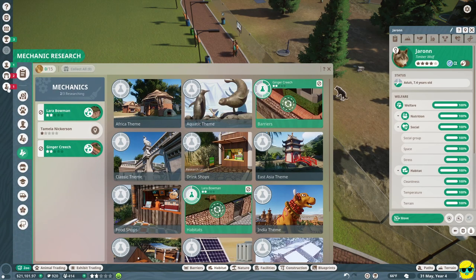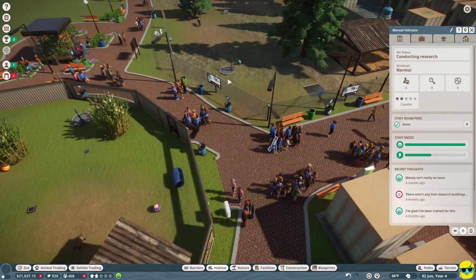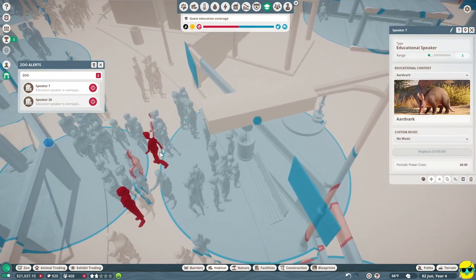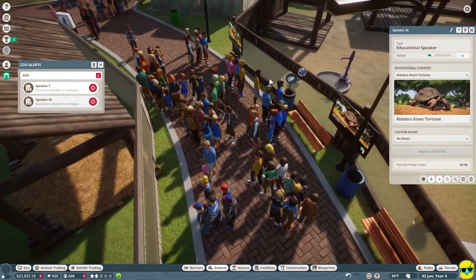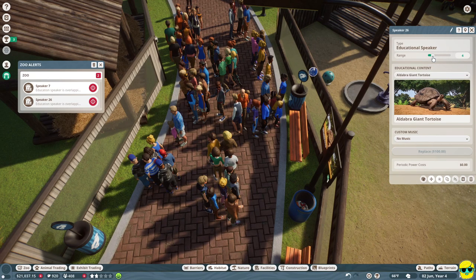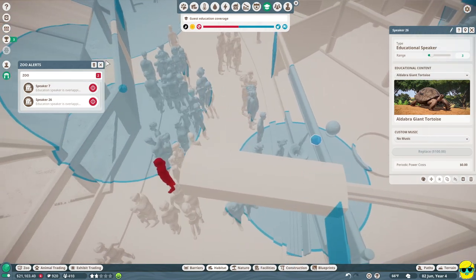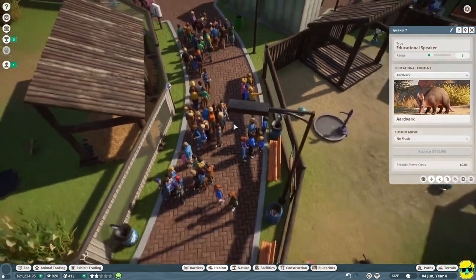We've got even more research. There's an overlap issue I was worried about — people crossing over here looking at the aardvarks while hearing wolf information will get confused. Sometimes it's really hard to get education speakers positioned properly when habitats are right across from each other. You can either plan your zoo differently or really reduce the range. Let's shrink it down to play it safe — hopefully people don't get confused now.